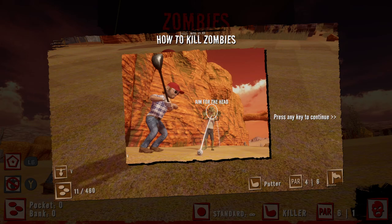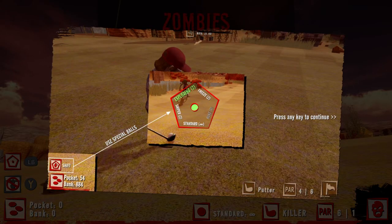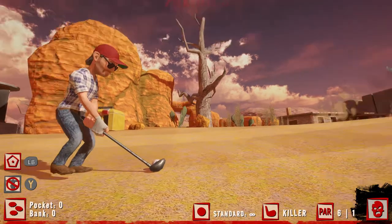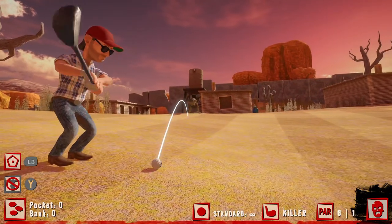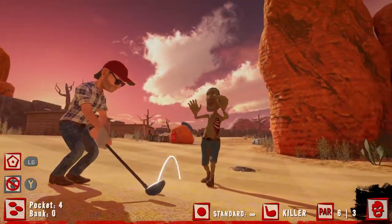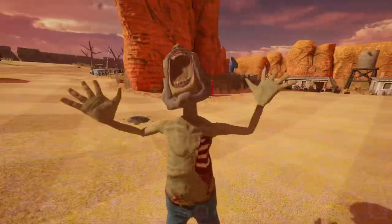After every swing you take — given that it's a decent swing and it lands in a decent area — you will be attacked by zombies. In order to take them out, aim for the head and hope you beat them in time. If not, you will be mauled to death and have to restart the course. Whenever a course is completed, you'll head back to Billy and you'll have to buy another course in order to progress the game and the story.